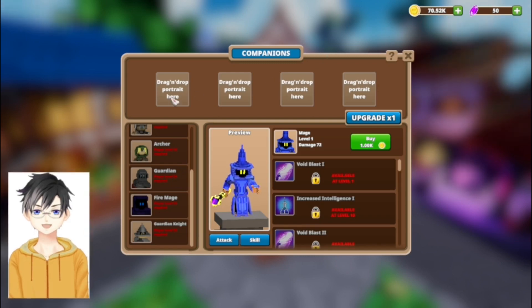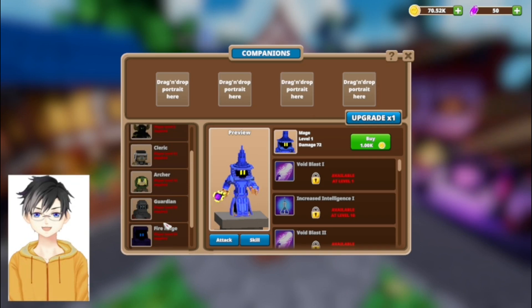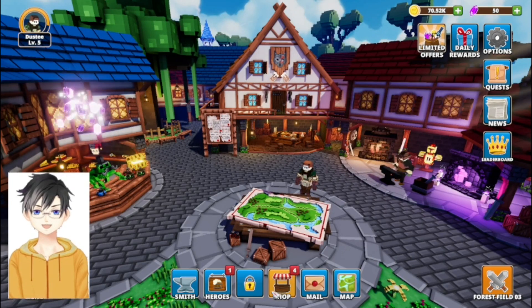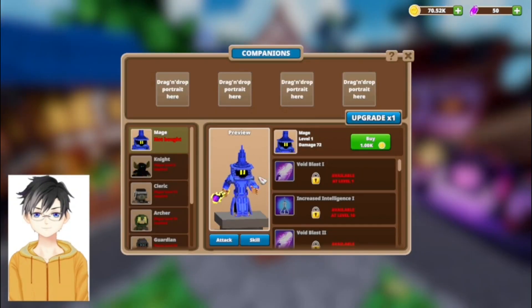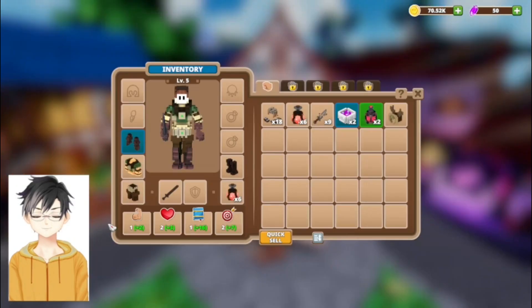These all cost money and you can drag and drop them in. Guardian knight, fire mage, archer, cleric, knight, and regular mage — that's pretty cool. This first mage is the guy who hired me to clear out his house after it was filled with monsters, which were basically just his furniture.